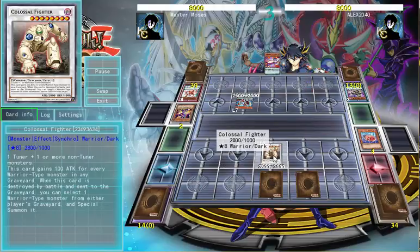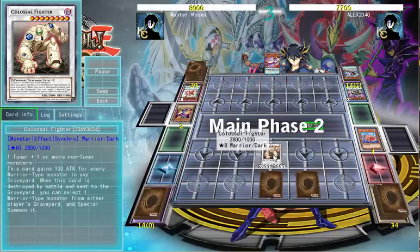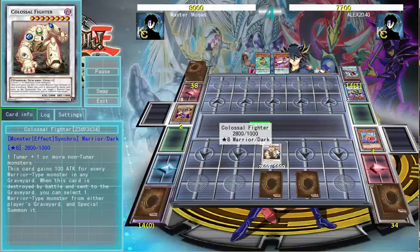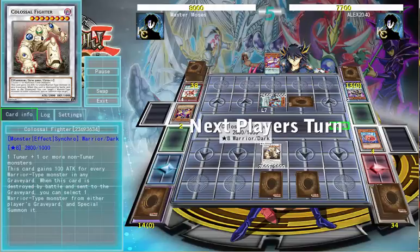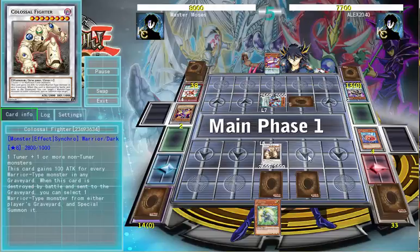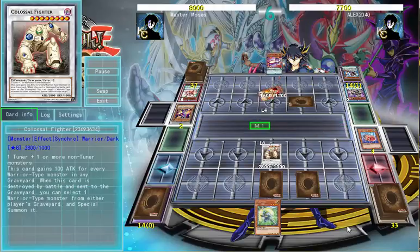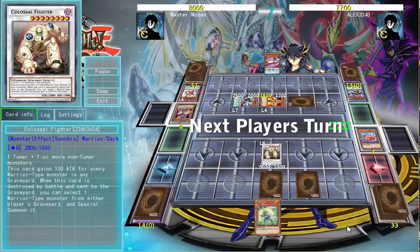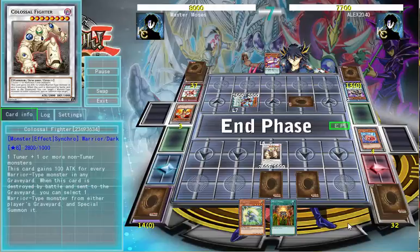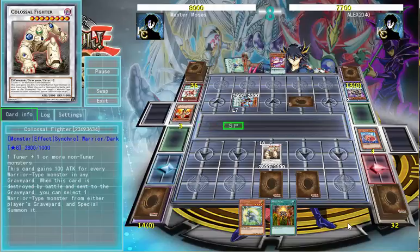So by combining this with Colossal Fighter, you run into the possibility of a loop being set up — not an infinite loop that's going to bring up any rules issues, mind you. Colossal Fighter, if destroyed by battle, can pick a warrior, such as himself, to bring back. A while back there used to be a combo with Armory Arm, where he could attach Armory Arm to an opponent's monster, ram himself into the monster, blow up, deal the opponent the damage from Armory Arm, come back, and loop over again. They eventually had to errata Armory Arm because it was an OTK and it was just way overpowered, so they errata'd that out.